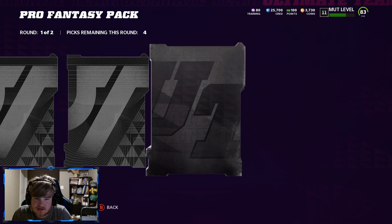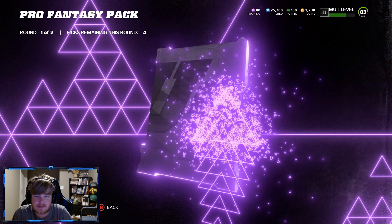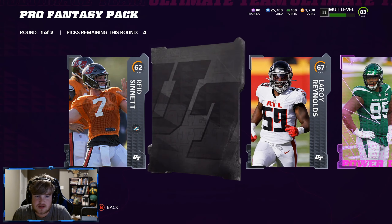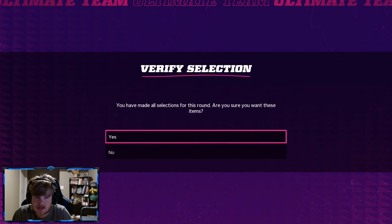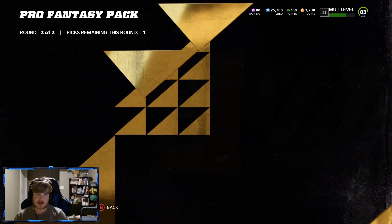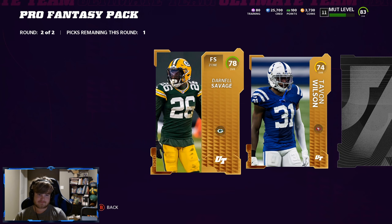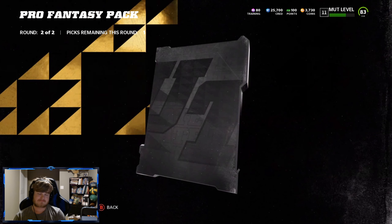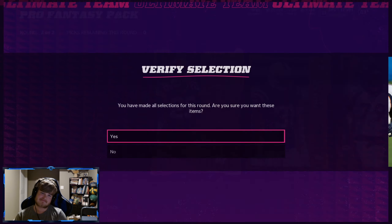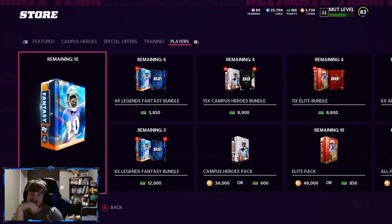We have three thousand coins left. We get a power up — feels like Tyreek. Queen and Williams at least has that superstar card, we'll take him. 69, 67 — okay, starting off with a gold. No surprise — Darnell Savage, another gold. Who's that? AJ Terrell? If this is a gold I'm gonna cry. I hate these packs man — packs this year are not it at all.